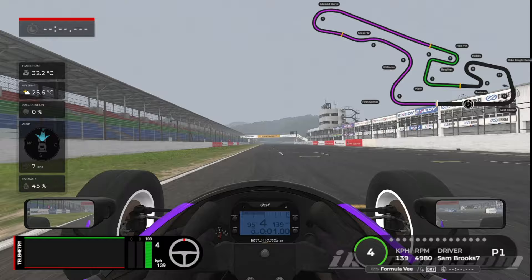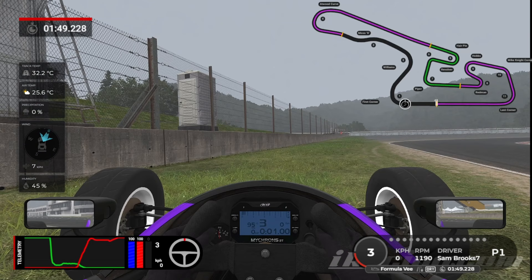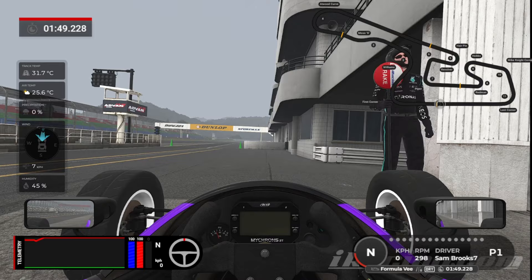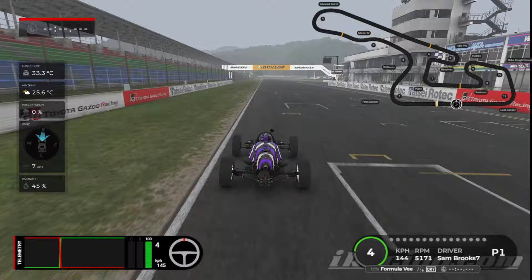And over and across the line — a 1:49.228. Make sure you park up nicely and safely. Now we'll run through again from the chase cam at full speed. Where this is handy is looking at the telemetry data for the trail braking and seeing whereabouts my wheels are on the track.